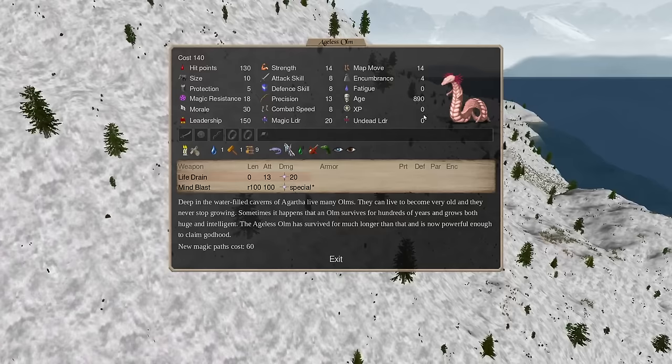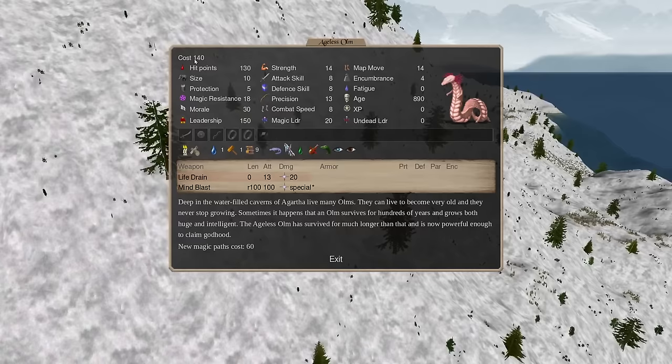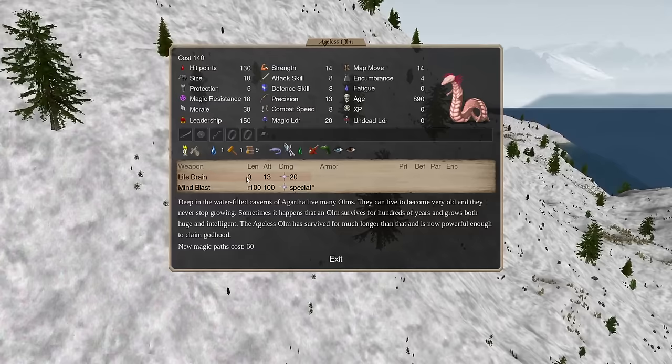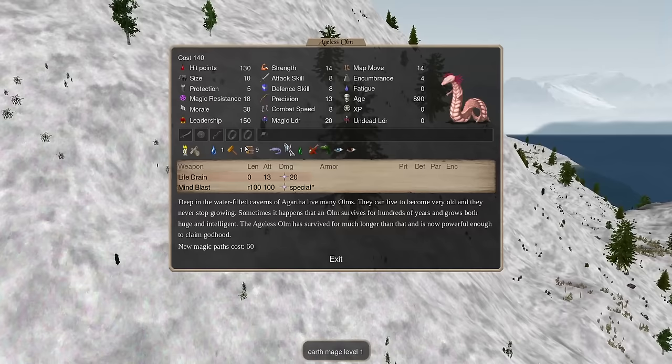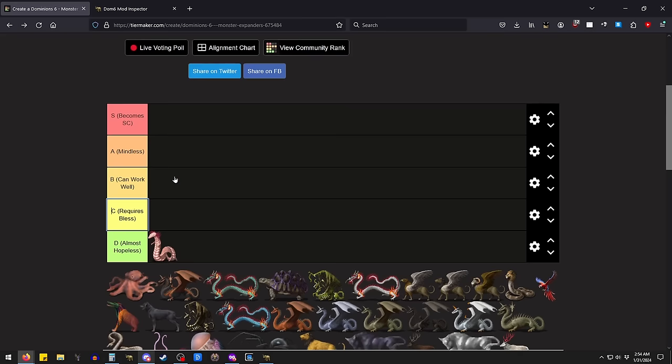This guy is going to struggle really hard. It's a cool chassis once you get some research. But if you need to expand, it's also not expensive — it's a very cheap chassis. I could see you getting it, but you wouldn't really get it as an expander. If you wanted earth and water paths and wanted a god who could punch stuff, like maybe take thrones dormant, maybe it could work. But he's going to go D tier.